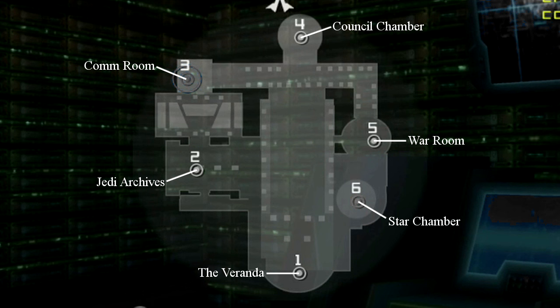The first new map on the list is probably my personal favorite — it's the Coruscant Jedi Temple map. If you're spawning as the Rebels or the Droids, you get control of the Star Chamber. If you're spawning as the Empire or the Clones, the Comm Room, the Veranda, the Jedi Archives, the Jedi Council Chamber, and the War Room are all neutral command posts to take.